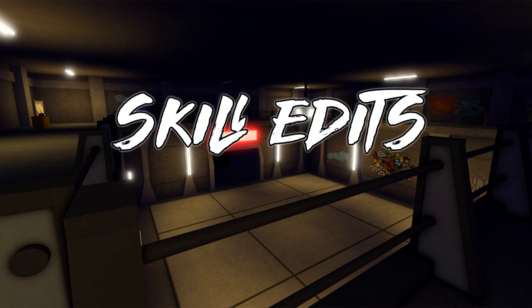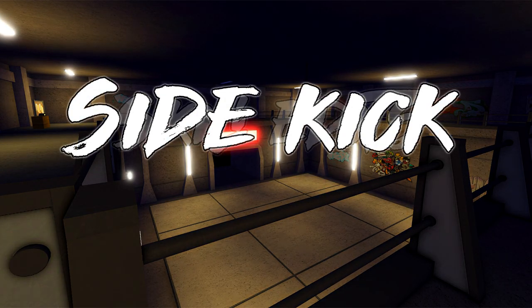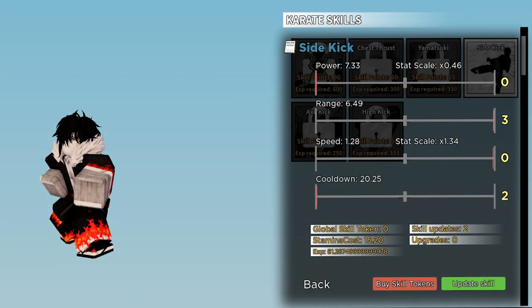A few of you have asked me about edits, so here are some ideas. Sidekick is a very unique move used exclusively for its range and stuns, so here's how you edit it: low cooldown, no power, mid-speed — but if you're fast, make it no speed — and max range.